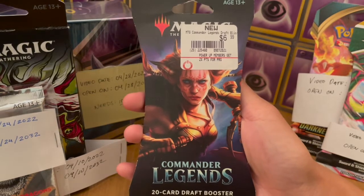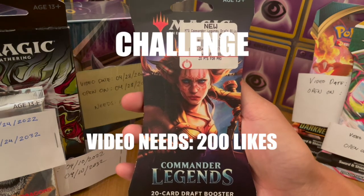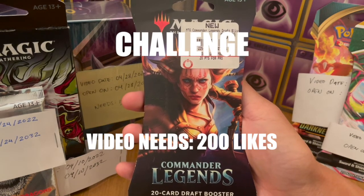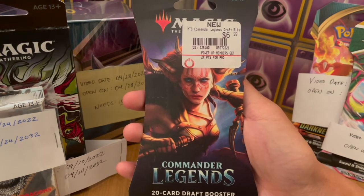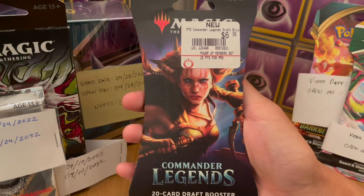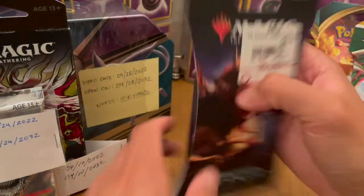For this challenge, let's keep it simple. If this video can get 200 likes, I will open this booster pack. If it doesn't get 200 likes, then this card will stay in the card capsule for 10 years, and after that 10-year time period is up, I will open it. Simple enough — 200 likes. I will add that to the collection.